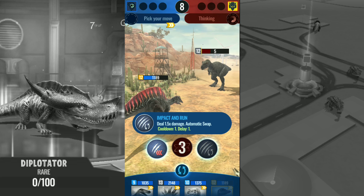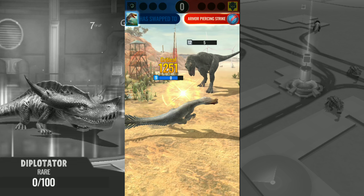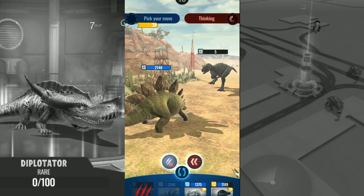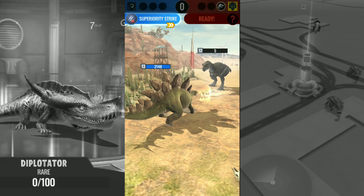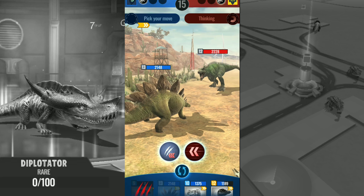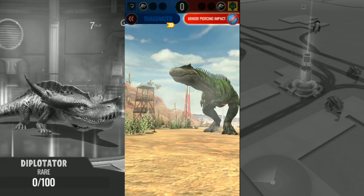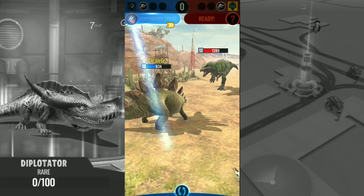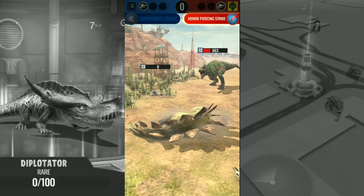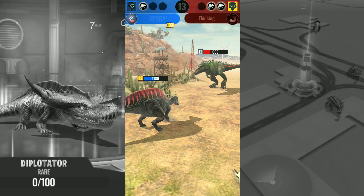He's stunned so we can do 1.5x damage — if we get a crit that kills him. But I can't believe it left him on five health — five health! Come on, you've got to be kidding me. We put out Stegosaurus because he's got Thagomizer — so if he puts in a faster dinosaur next we can use Thagomizer, slow him down, and get two turns. That's why I love Stegosaurus, he is honestly an awesome dinosaur. And he gets a crit — perfect crit! Let's just get a crit when we need it.